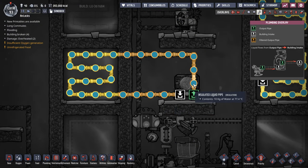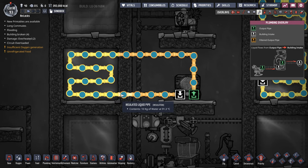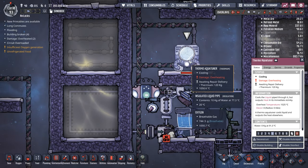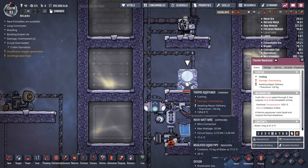I'm bringing in 10 kilos of water, cooling it down by 14 degrees, pumping it through the rail, and it's coming in at 77 degrees. It will come out at whatever temperature the room is at — which is now down to 91. I've already started overheating it because I'm not cooling the Thermo Aqua Tuner, since all that heat is being dumped right where it sits. It's made of Thermium, which has the highest overheat temperature there is, and it's still overheated — so remember, it's literally just moving heat from one place to another.